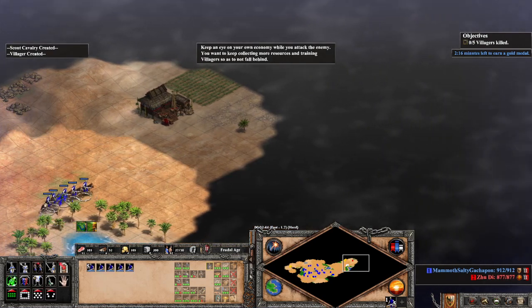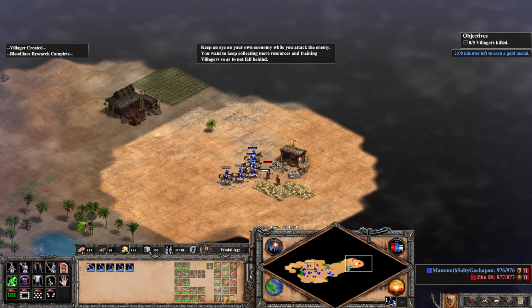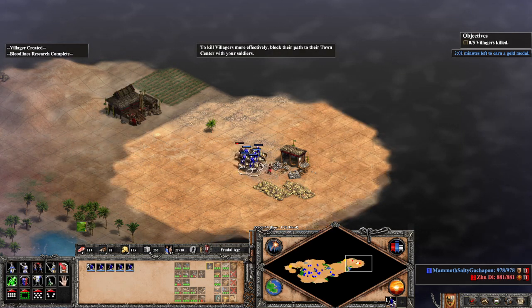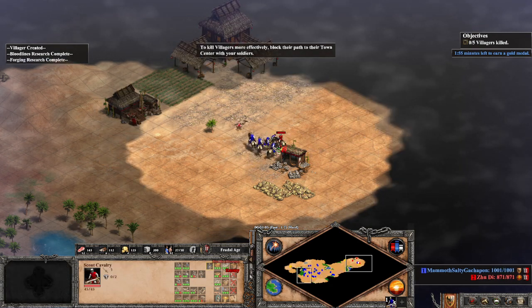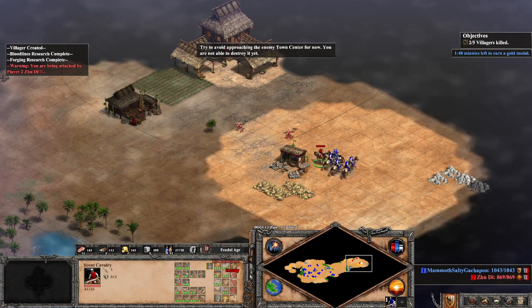Keep an eye on your own economy while you attack the enemy. You want to keep collecting more resources and training villagers so as not to fall behind. To kill villagers more effectively, lock their path to their town center with your soldiers. Try to avoid approaching the enemy town center for now — you are not able to destroy it yet.